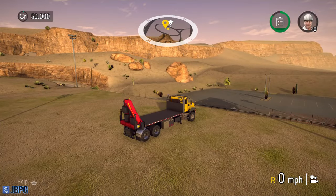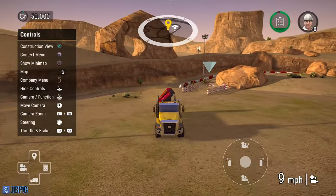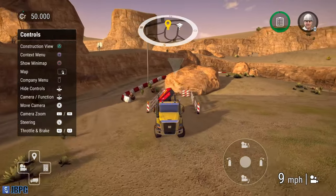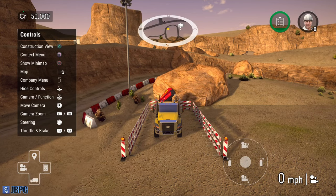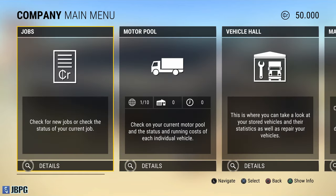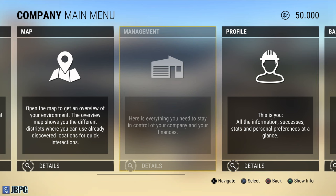In terms of controls, pretty straightforward. We can pull those controls up by pressing L3 and it gives you an overlay of the controls themselves. We have construction view, context menus - we'll go through those as we need to. You can pull up the mini map at the top of the screen and toggle that by pressing circle. You can also use the company menu to check on available jobs, your current pool of vehicles, a shortcut to the shop, the map, and some management which I haven't figured out yet.